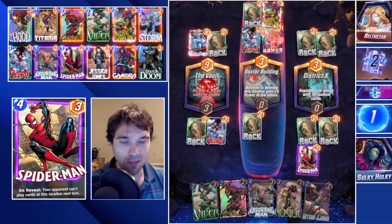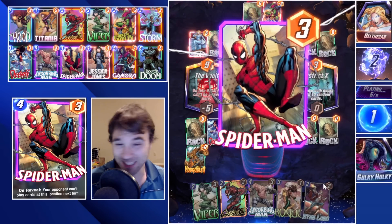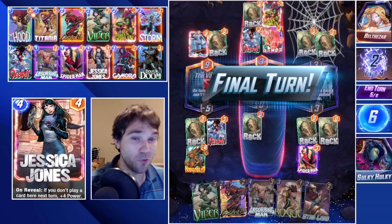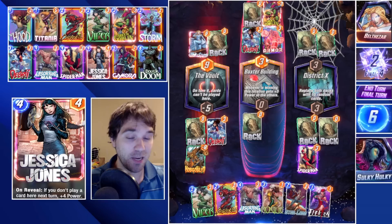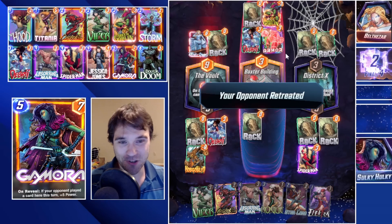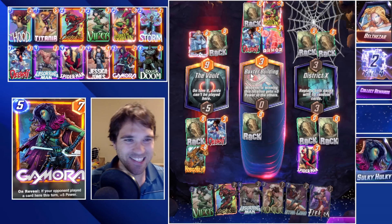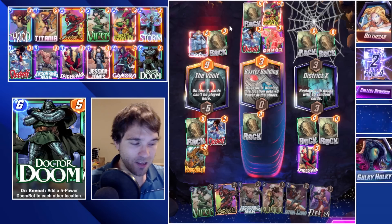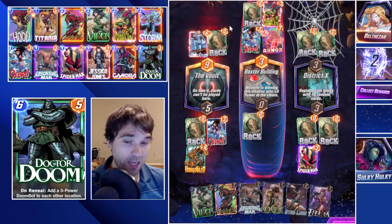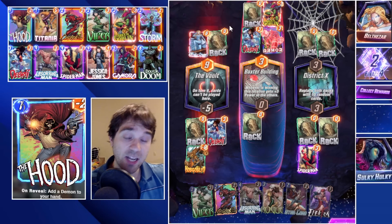We lock in the Spider-Man play. They do play to the far left — we lose the Vault very heavily, but that's okay because we're going to win the game. We lose the Vault, we're aiming to win the other two. They're not going to be able to play on the final turn, so even if they had a Patriot they have no way to play it. All we have to do is drop any combination of power over three and we just win. Another two-cube game — a lot of this deck controls to the point that the opponent knows they lose.